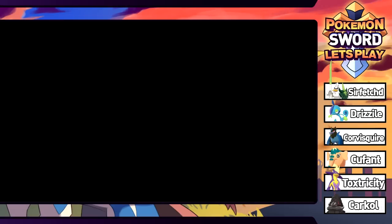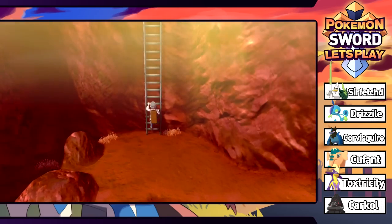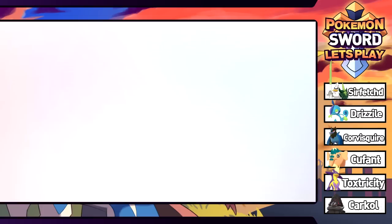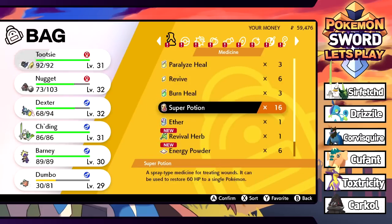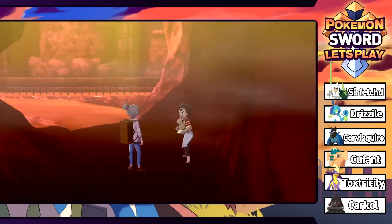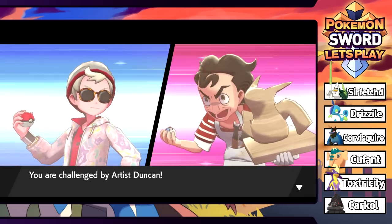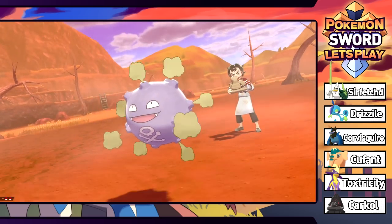We've got quite a few more trainers before the city. We should use a Super Potion - there's a trainer right here. We grab a Super Potion and give it to Tootsie. So we're leaving Adamant Barney in the back to get a little bit more Spark damage. What is happening here - Artist Duncan out here looking completely crazy. This guy got into some drugs or something - he is straight up spracked out. He's got a Koffing with Neutralizing Gas, which is a new Koffing ability that neutralizes abilities.